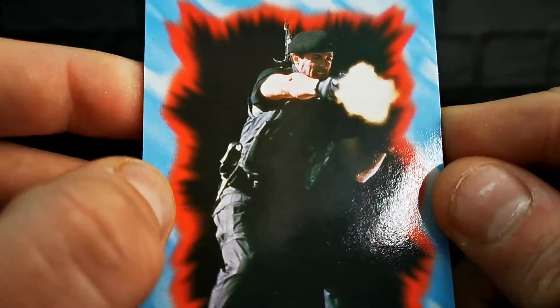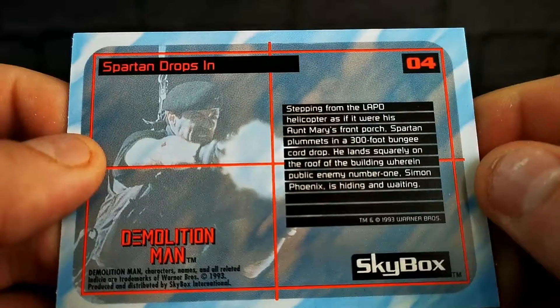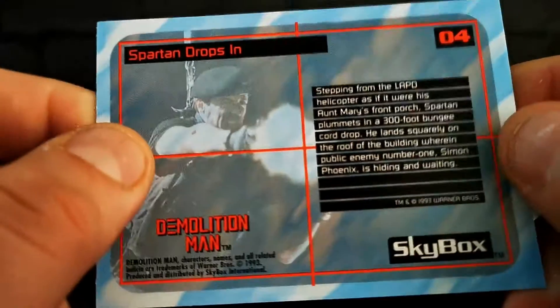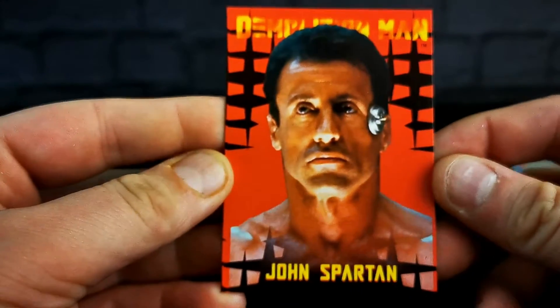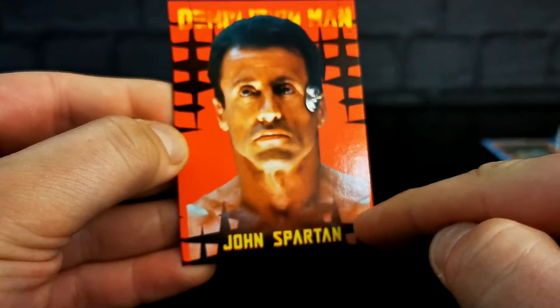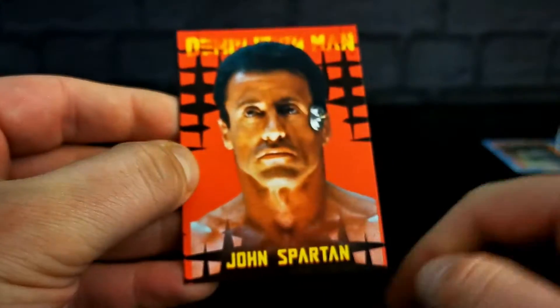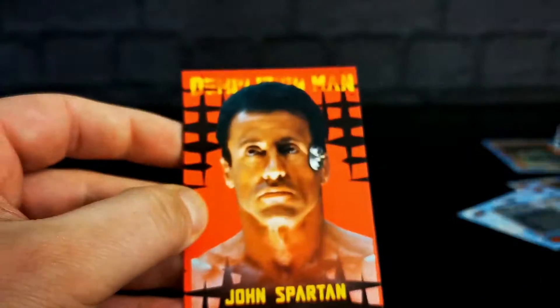John Spartan again, shooting some guns. Spartan drops in, stepping from the LAPD helicopter as if it were his Aunt Mary's front porch. Strange wording on some of these. And the very last one — the man himself, John Spartan. This one's no good either — it's not level. He does go all the way to the bottom on this one, but only because there's a graphic covering it. There's no blue border on it.